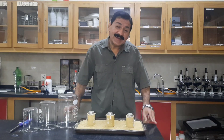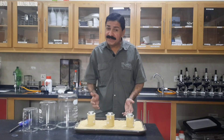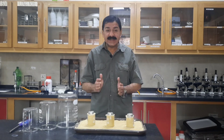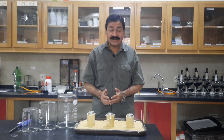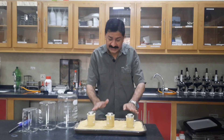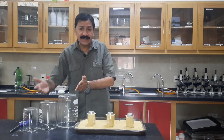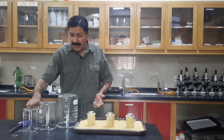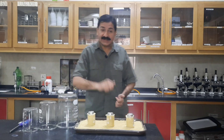My name is Asif Umar and our today's activity is Festival of Lights. In this activity we are going to learn that fire needs oxygen to burn. You can see three candles on the sand and here three beakers of different sizes or different volumes: small, medium and large.